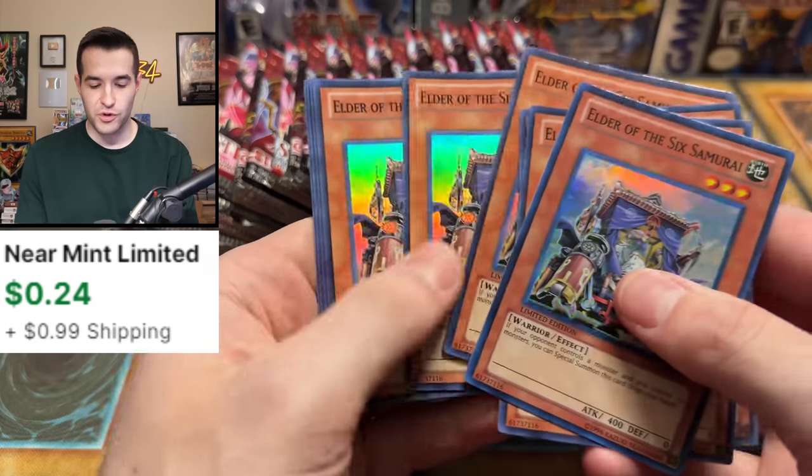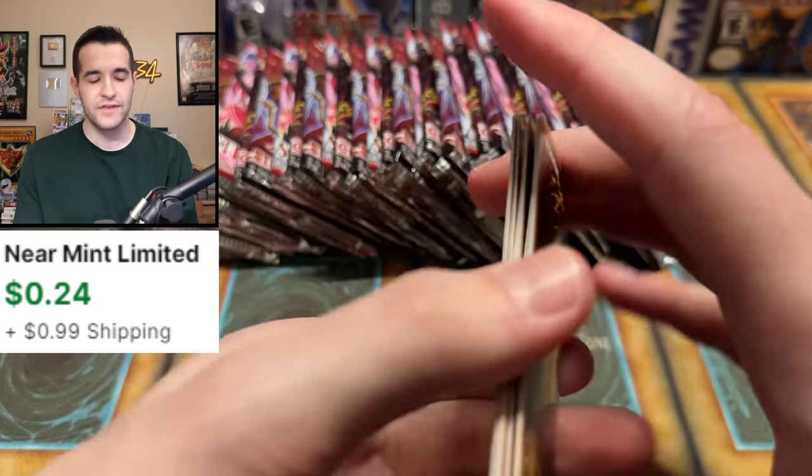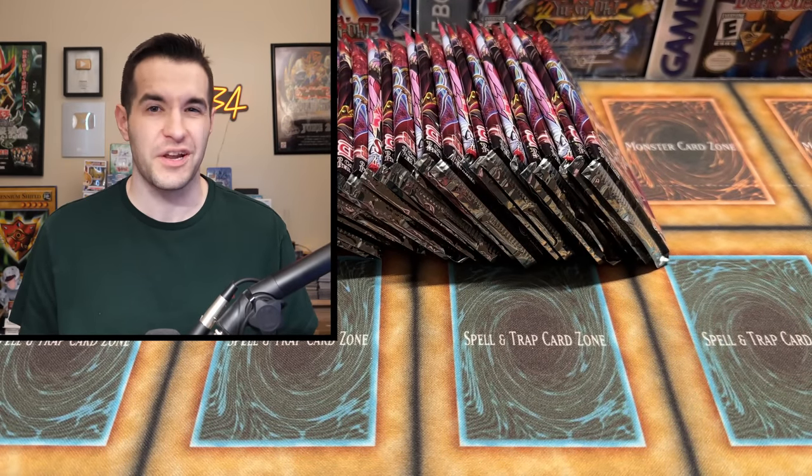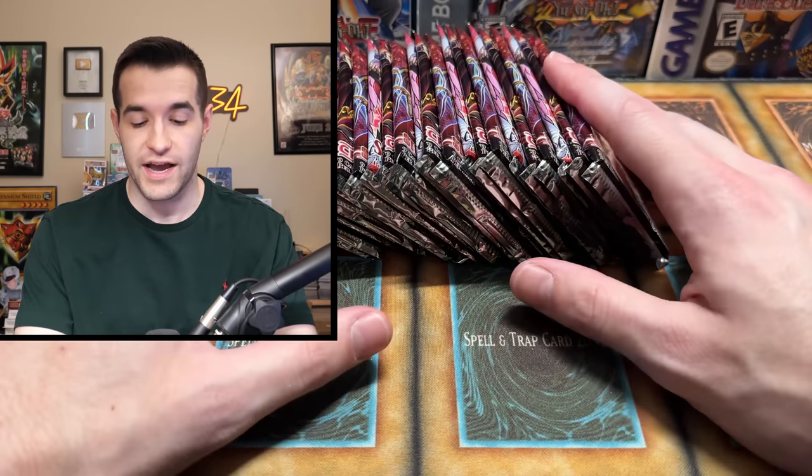Alright, I'm going to open up all these and get the packs out, because these things are really obnoxious and it'll be like 10 minutes of your time. We got our 10 Elder of the Six Samurai Super Rares out of there. That's really the only negative here - you don't get a great promo. But the packs inside are super fun.